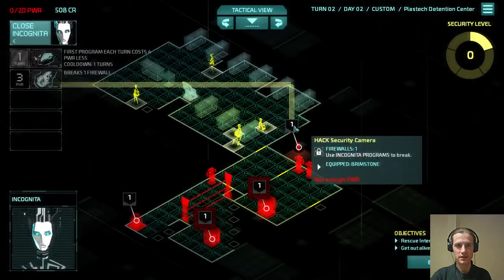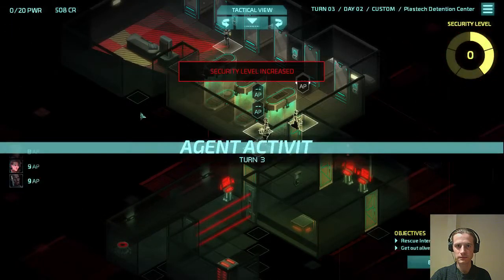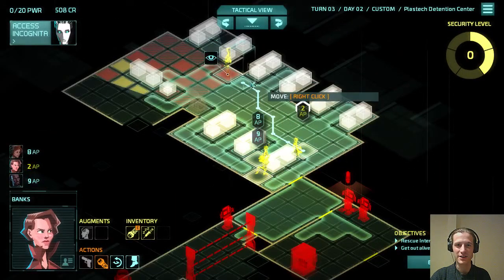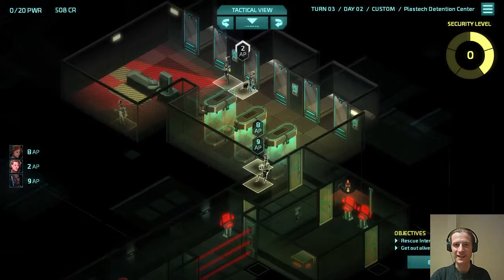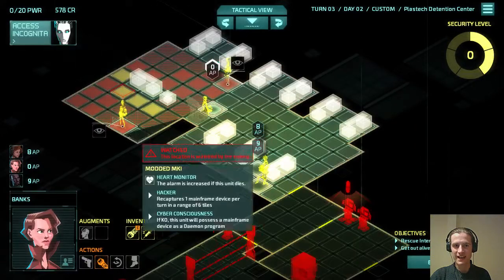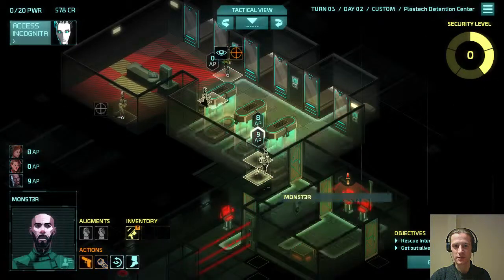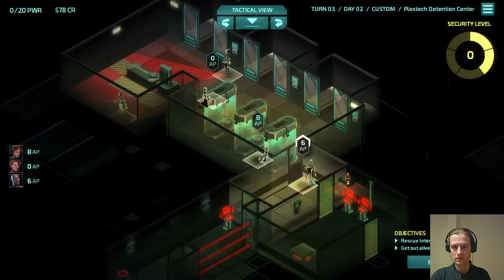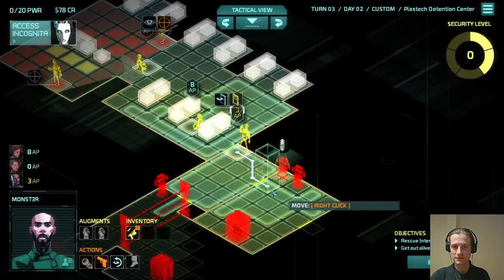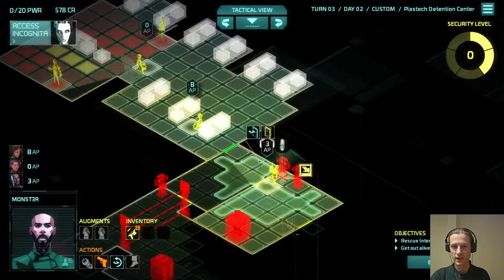We've already used our seat this turn. That's fine — that's recaptured. This is one of the annoying things about Plastek. There are many annoying things about Plastek — mainly that. So we can get next to this guard next turn. This guy will notice us when we do that — that's fine. I think we want to hack this. I think we're pretty sure that this room is patrol free.